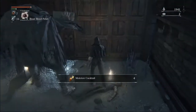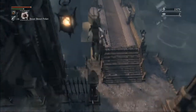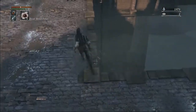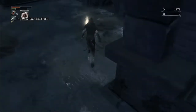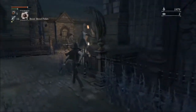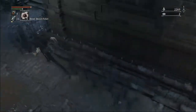In central Yharnam there are only two pickups that we need. We're going to buy all of our bloodstone shards with 16 insight after we grab the whirlygig in the DLC. So we'll pick up this torch here, and then we'll grab a badge after doing sewer skip.